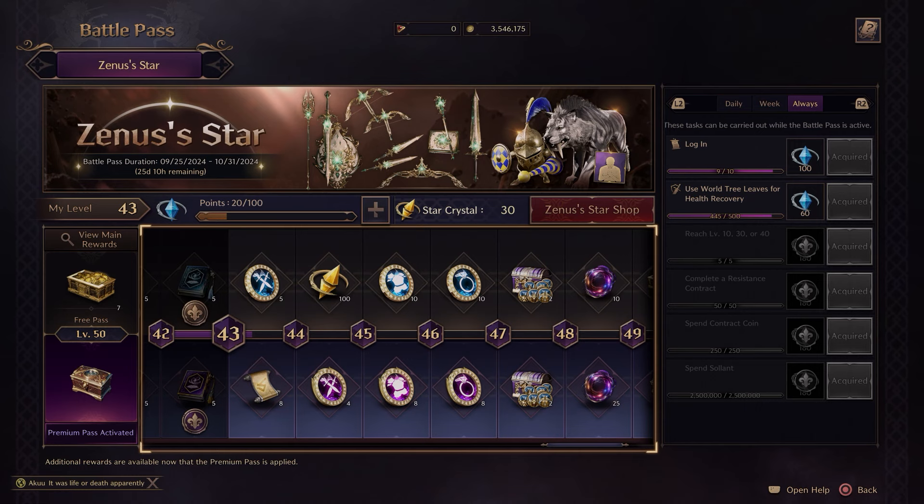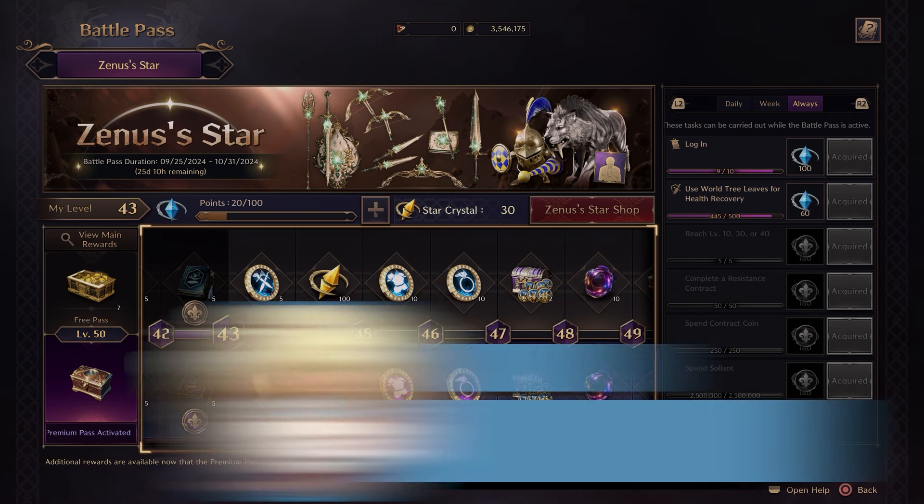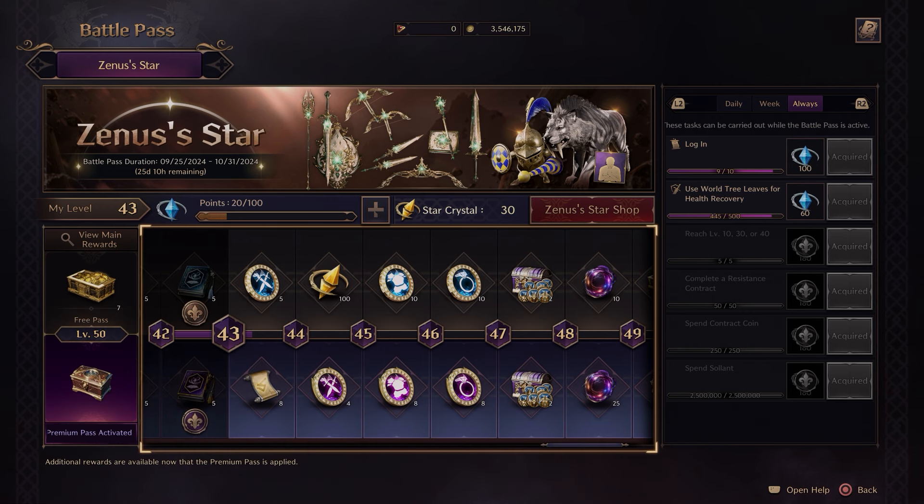What's up guys, it's Smith here from GamersHeroes.com and I'm doing a quick guide for you on how to use the world tree leaves for health recovery. This is one of those guides where I get to make myself look like an absolute idiot. I'm level 50 and I didn't even know what these things did. I must have had tons in my inventory from somewhere and it was just healing me up.